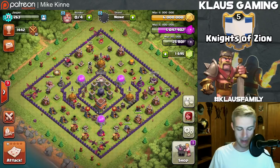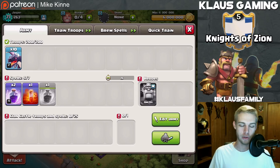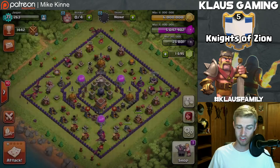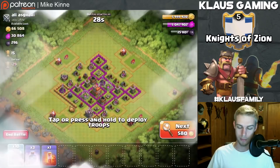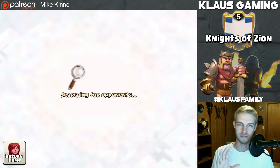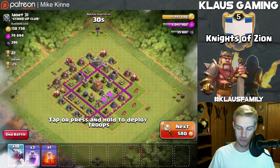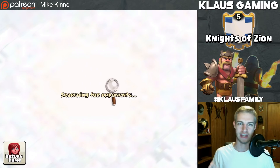I've got a ton of elixir, so I've decided - don't do this at home kids unless you don't need elixir - I'm going to be using mass dragon. I've got rage spells training up right now, mass dragon, and everything boosted. I need about 15,000 more dark elixir to start the hog upgrade in the laboratory, so I'm going to be looking for bases with dark elixir in them.